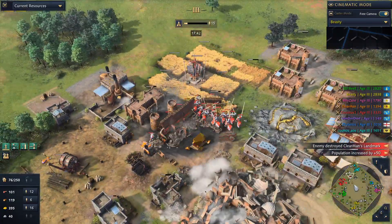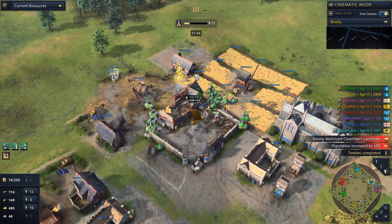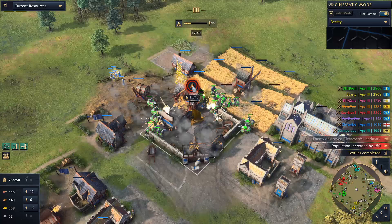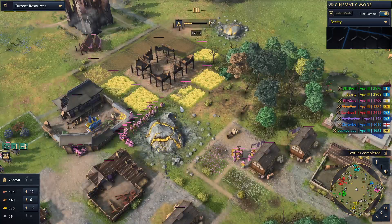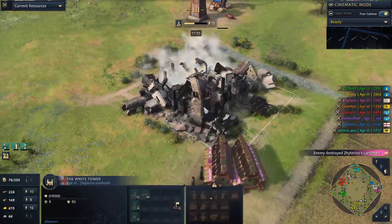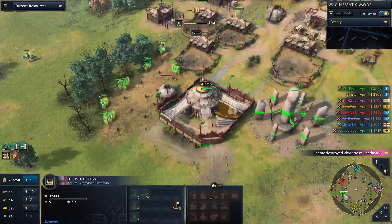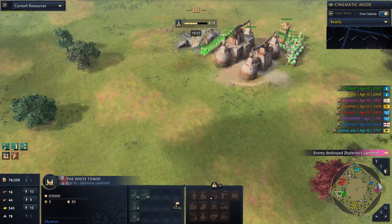The TC is down, the king is free — first blood claimed by red! Now blue will get dented. Wait — the king is outside from pink as well, the white tower went down. But there's no aggression happening in green's base.